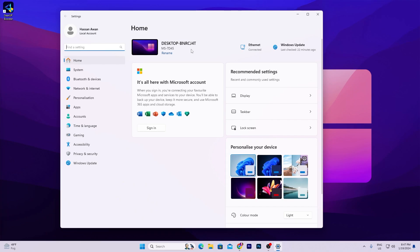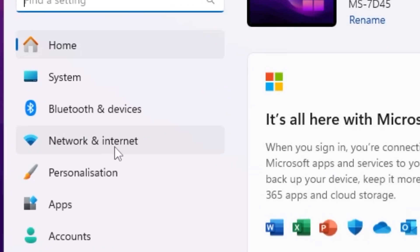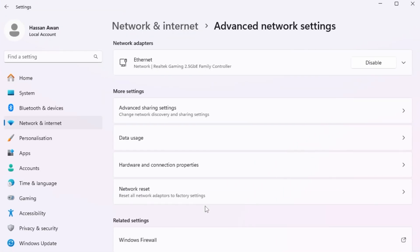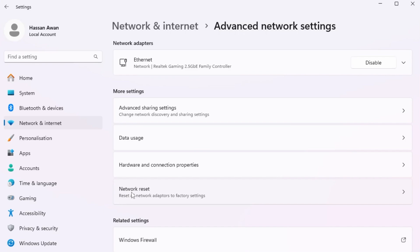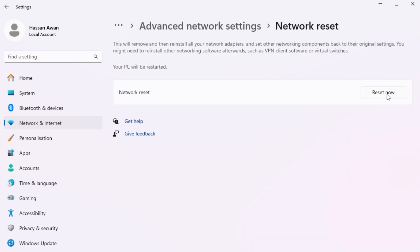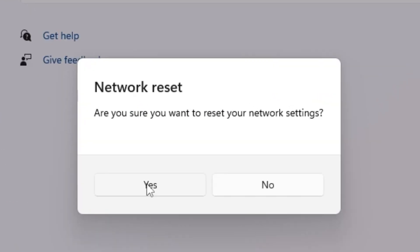In the very first step, open up Windows Settings on your PC and go straight into Network and Internet settings. There you will find Advanced Network Settings — go for it. Inside you will find Reset Network, which will reset all adapter settings to default Windows settings. Go for this option and click the Reset Now button to reset all your network settings.